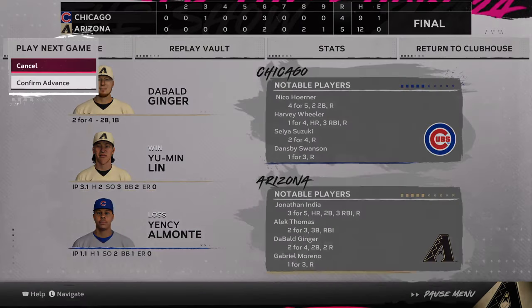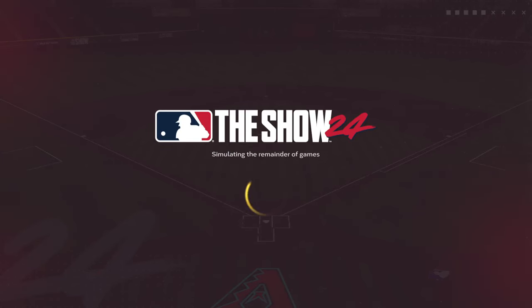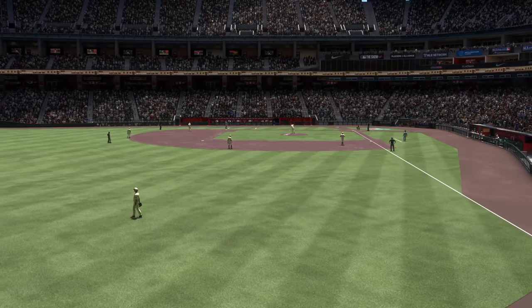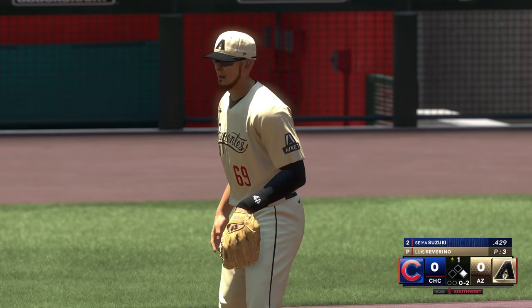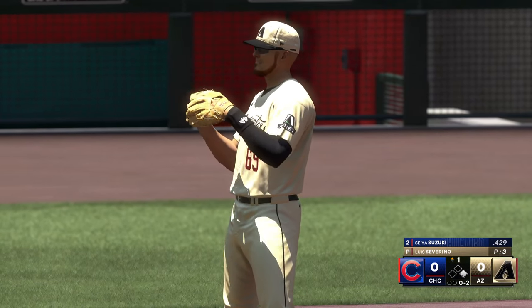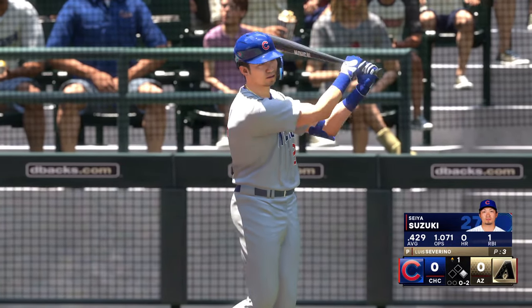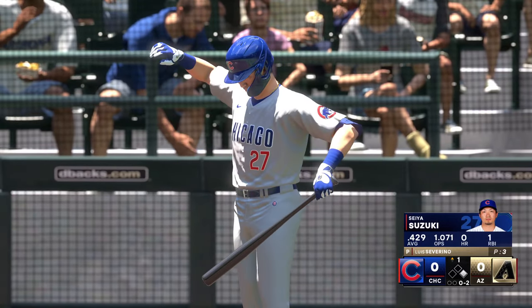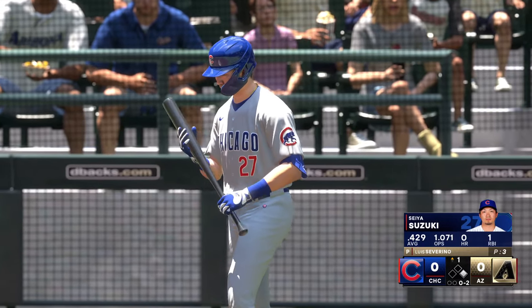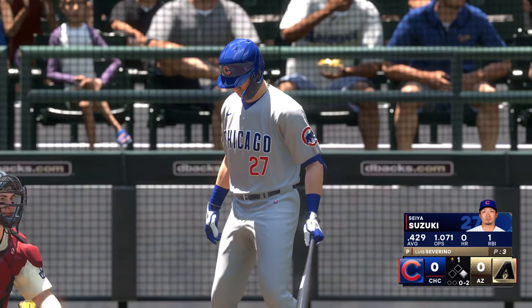Let's move on to game number two and see what we can do. This is where I remind everybody, if you haven't done so already or if you're new to the channel, hit that subscribe button. You can also like and comment on this video, as all of those things help me out with the YouTube algorithm. Top of the first, we come into it — no score currently, runner on first, nobody out. Perseus Suzuki is hitting a whopping .429 so far this season. Must not have had too many at-bats — he's got one RBI and no home runs, so can't be a very big sample size there.